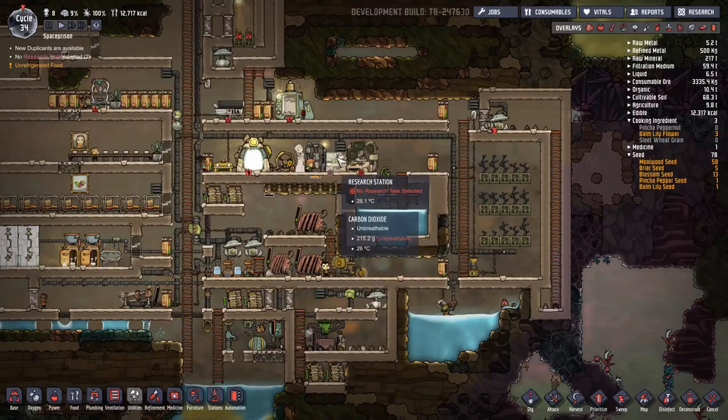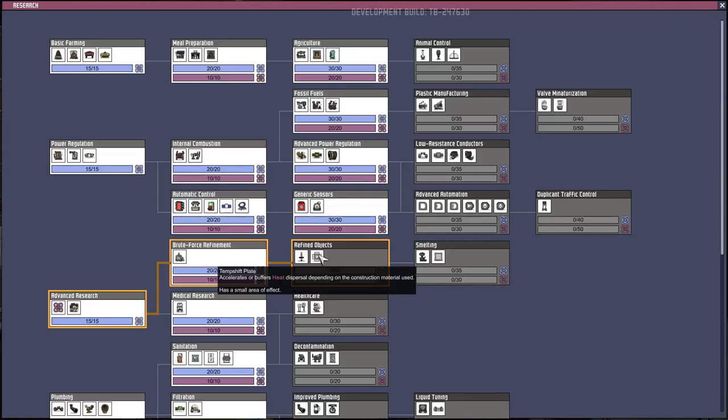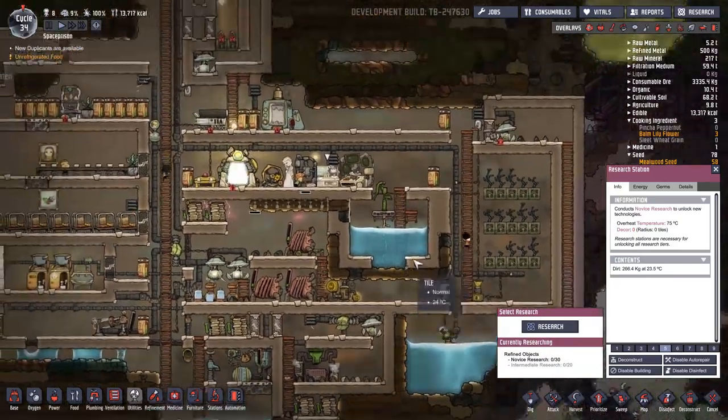Okay, other research then: refined objects, fire pole, and temp shift plate. Let's do that.